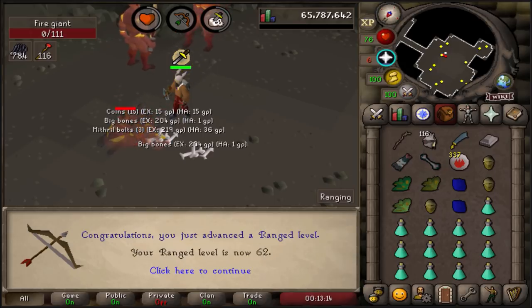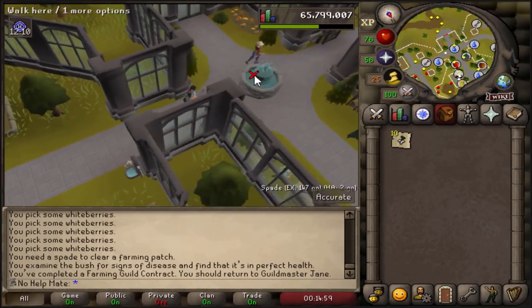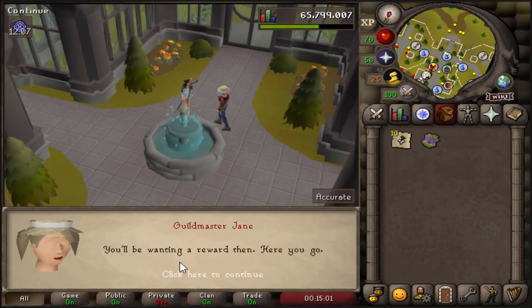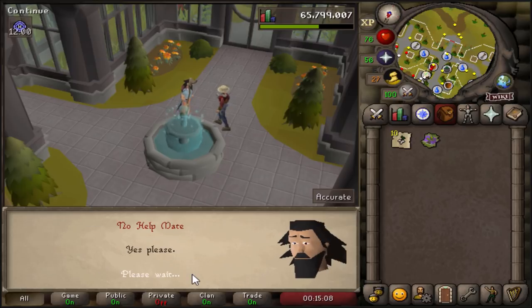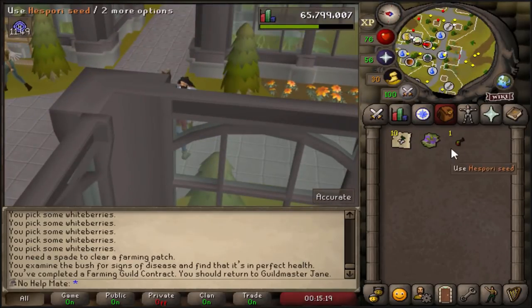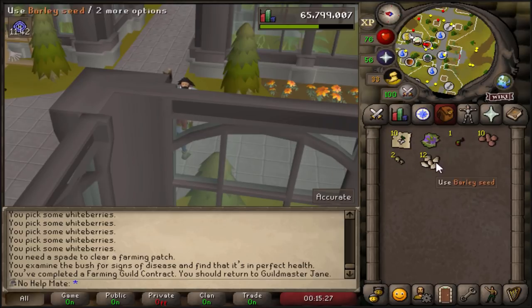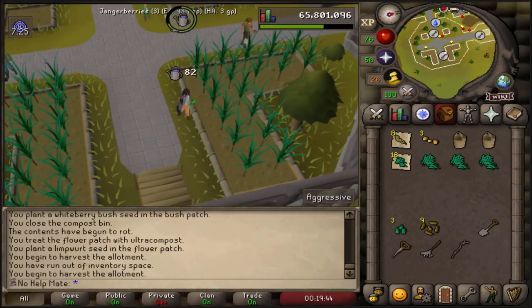Coming in with 62 ranged. We did our first farming contract, which was the Jangerberries. Clicking to complete it, we get a seed pack. Another contract - grow some sweetcorn and get rewarded once it's fully harvested. Opening the seed pack: spore seed, potato, cactus, apple tree - nothing good so far, really just a bunch of birdhouse run stuff and four marrentill. This is so nice for collecting snape grass now.